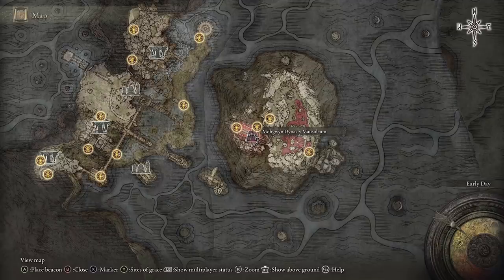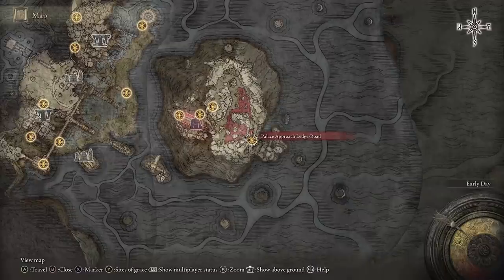The area that you want to come to is actually underground — it's called the Mohgwyn Dynasty Mausoleum. The site of grace that you want to go to is this one, called the Palace Approach Ledge Road.